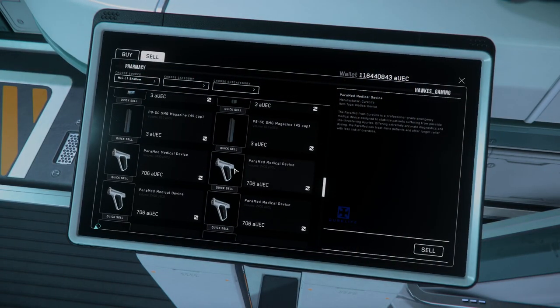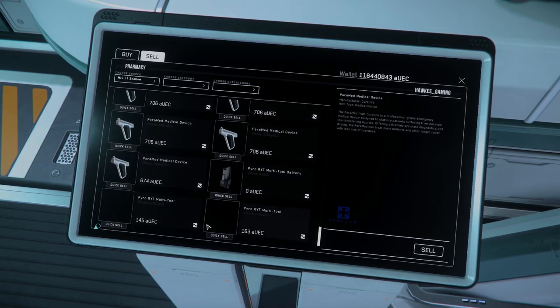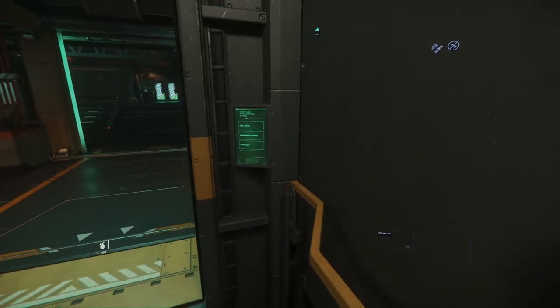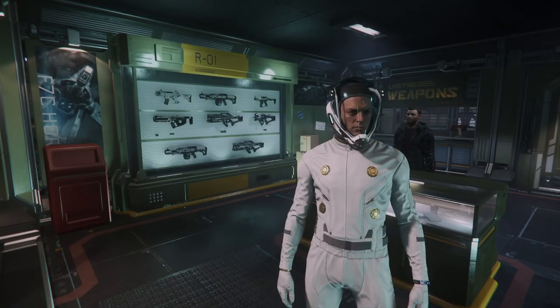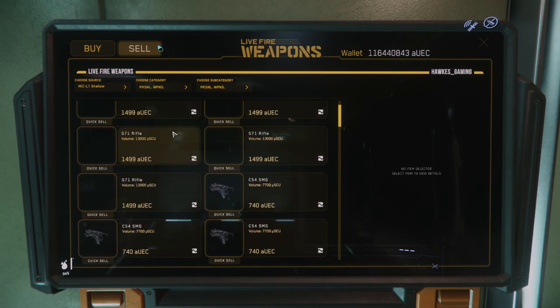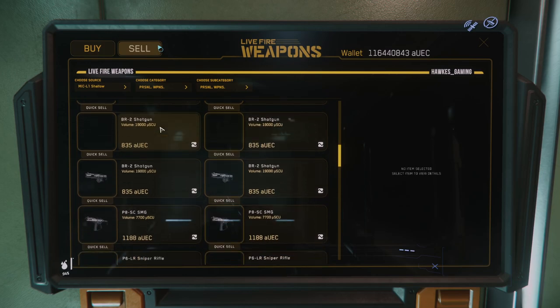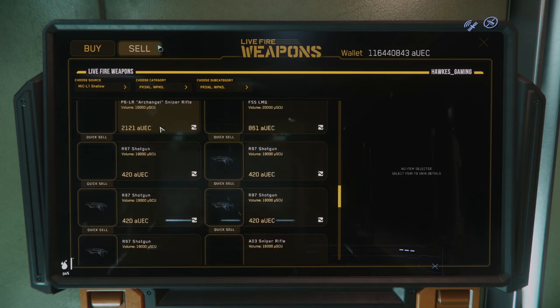Our very first stop will be the pharmacist terminal where we can sell all of those med guns for $706 each — and they want to buy ammo too, which is weird. Head over to the main elevator near the hospital. We are going to be hitting up the Galleria. Take the stairs up to the second level and look for the weapon shop. I basically plan on keeping every single weapon I've looted for my own personal gameplay, but as you can see these weapons are worth quite a bit — some are worth a heck of a lot more than others.